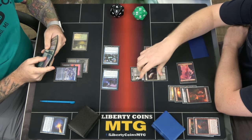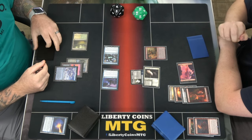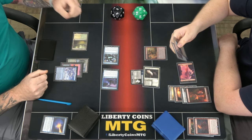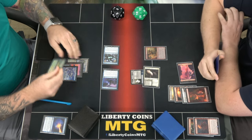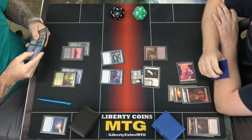I will go to combat and swing three. Three here. Pass turn. Swing for two, take two. You have 15. Cast Memory Deluge.